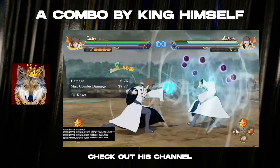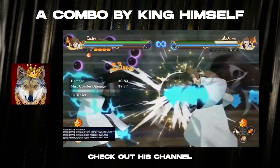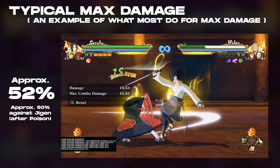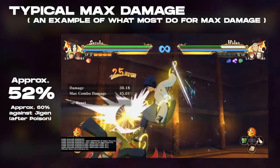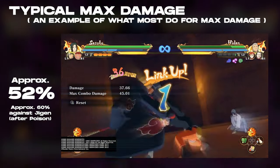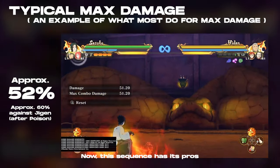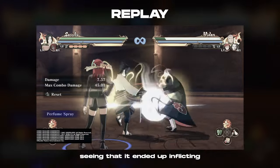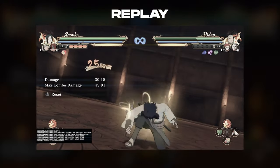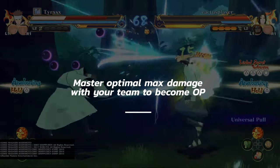Damage scaling basically puts a limit on the amount of damage a combo can do. The longer the combo, the less damage it will inflict. This is why we must approach max damage differently from Storm 4. Currently, because of the combo versatility that Connections offers, most people are focusing on creativity, creating combo sequences for their favorite characters. This sequence ended up inflicting 51.49% of Hidan's health. However, there can be an even more optimal approach. Optimal max damage requires risk in Connections, but if you master it with your team, you will be a force to reckon with.